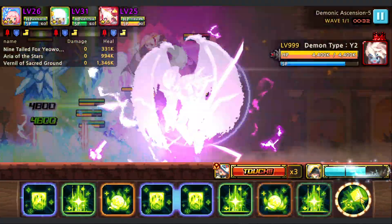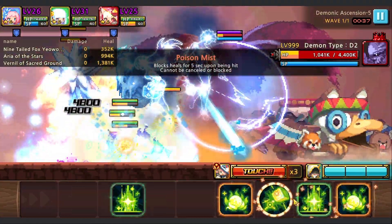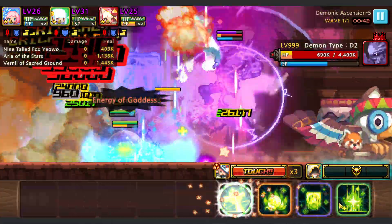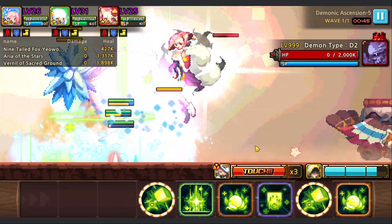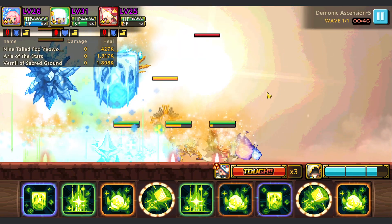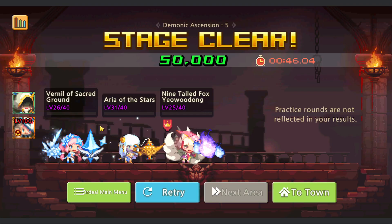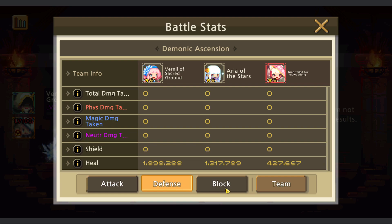The parry works like this. We need a lot of healing - the goddess parry is around 30 seconds and the poison mist is around 20 seconds. As you can see, we deal no damage at all. We just need all the heals.